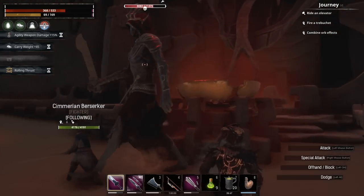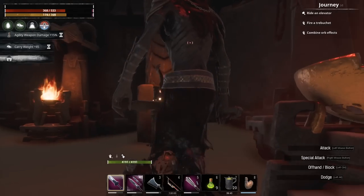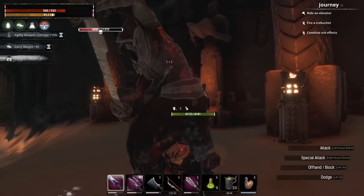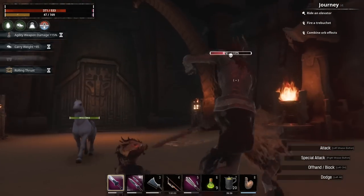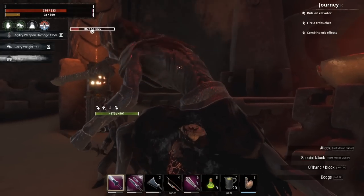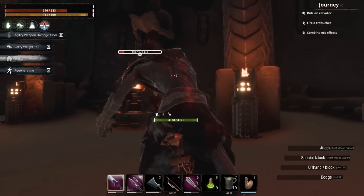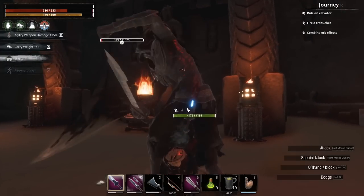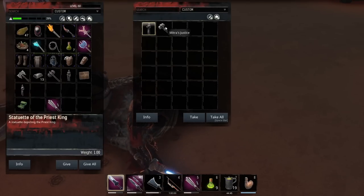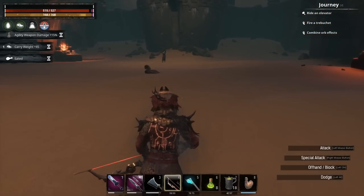If you watch very closely and pay close attention to my follower's health while I'm fighting, she's actually gaining health. As she's taking damage, I'm able to send her hit points. In a lot of fights, that means I can keep her fully healed throughout the entire fight while I'm doing damage — it means my part of the fight is even more important than before. In some fights, it's absolutely imperative that you are involved.